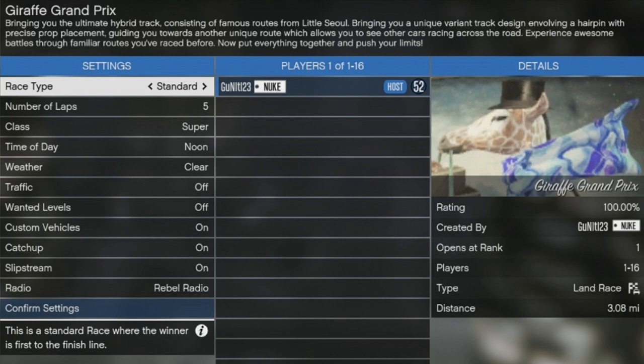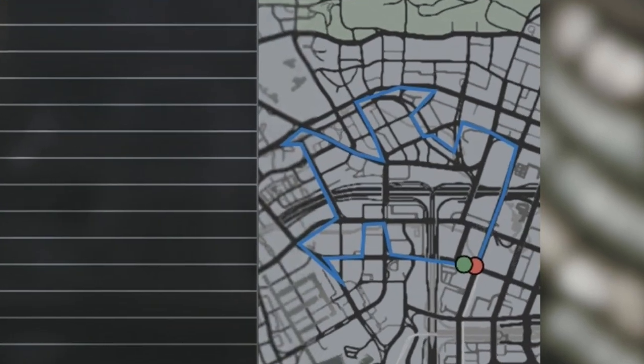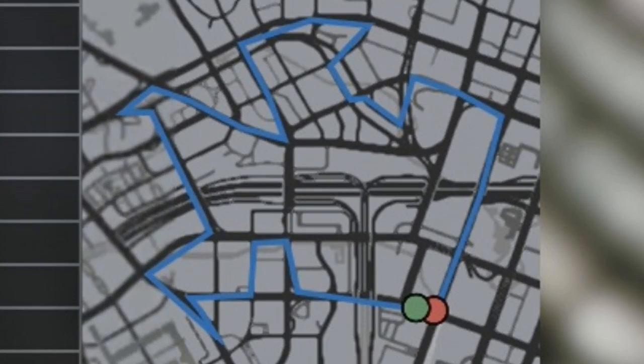Giraffe Grand Prix — as the description states, bringing you the ultimate hybrid track consisting of famous roots from Little Soul, which is a track that Sammy originally made back in the day and was hotlapped quite a bit. It brings a unique variant track design involving a hairpin with precise prop placement for accurate design, guiding you toward another unique route which lets you see other cars racing across the road and experience awesome battles through familiar routes.